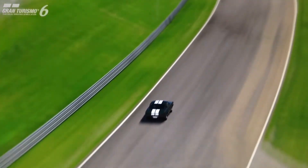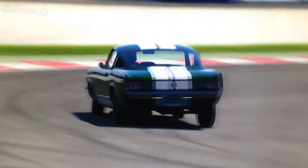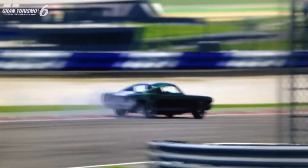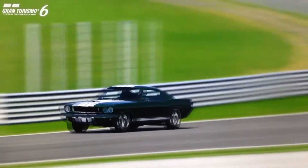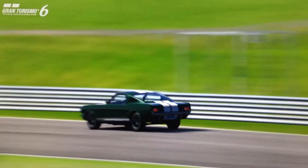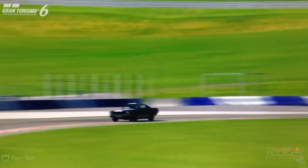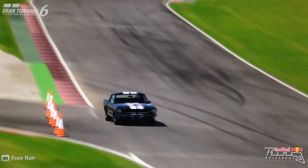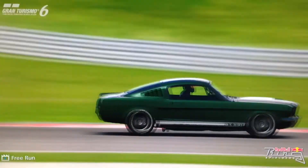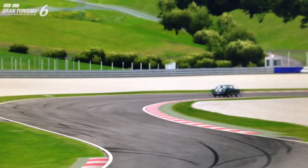But the best thing about this Mustang by far is its weight. As far as I can recall, it's the lightest muscle car in the game, at 1,039 kilos with the Stage 3 weight loss package. And that is extremely light — that's the kind of weight that you'd expect from a stripped-out, hardcore track car, something like an Evo or a Ford Focus RS, not from a muscle car. But this car is that light.